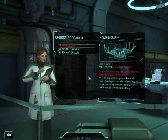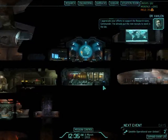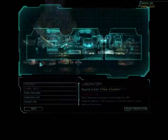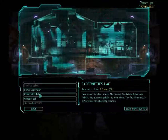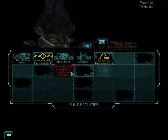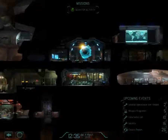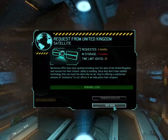We have no sectoids for this option but that's fine — we can start this project. I've already put the new recruits to work in the lab. Now can I build a facility yet? Oh, I can build a genetics lab. With both of these, this counts as an engineering, and this counts as a lab. We will begin construction of this immediately. Let's scan for activity.